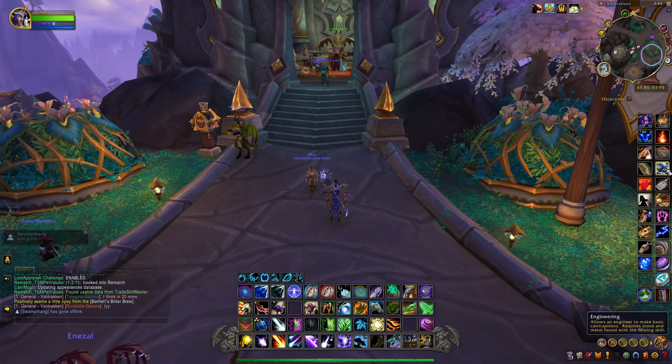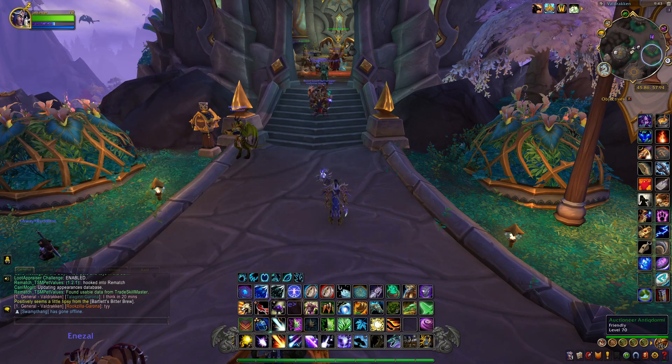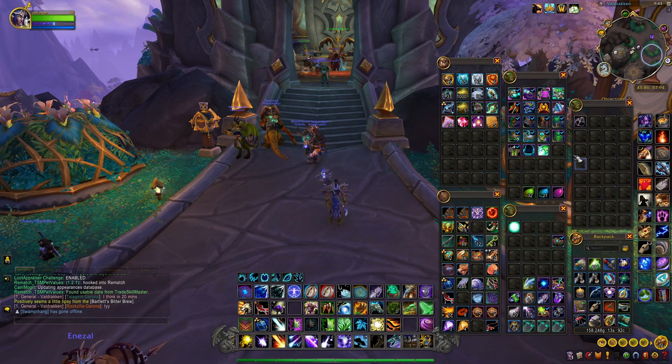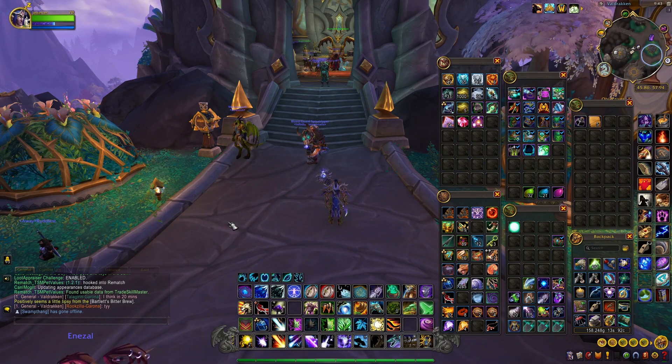For an engineer, you're going to need at least 50 in Dragon Isle engineering — that's very important. The second thing is you need two items in your bag: you're going to need one engineering ink and one light parchment. That's all you need as an engineer.